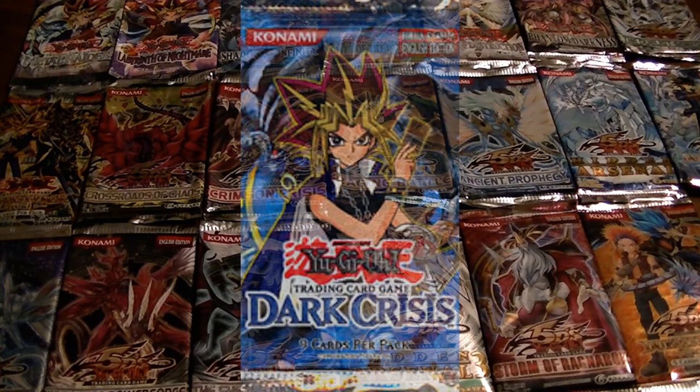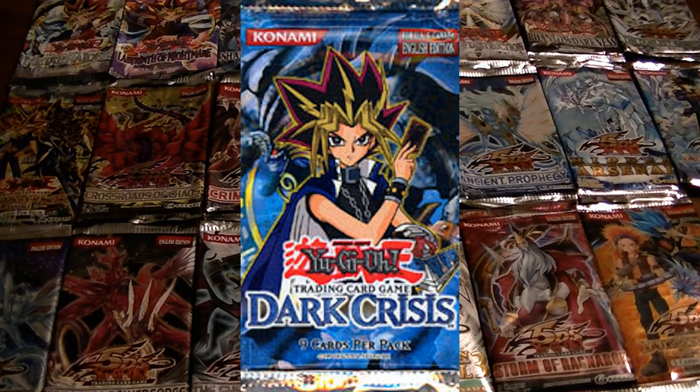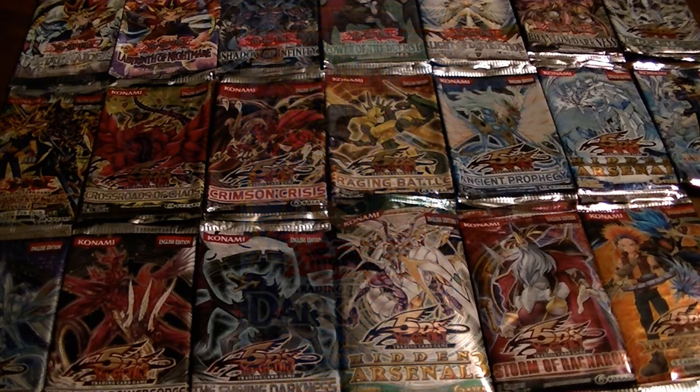Dark Crisis was the ninth TCG booster pack. The highly sought-after cards were Vampire Lord, D.D. Warrior Lady, Butterfly Dagger Elma, and Tyrant King Archfiend, and so on.